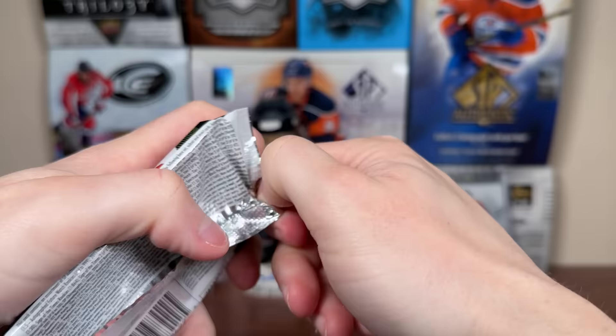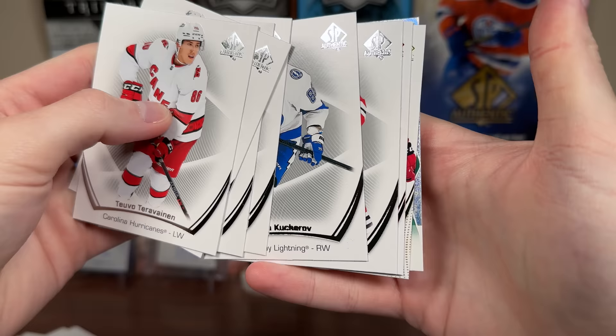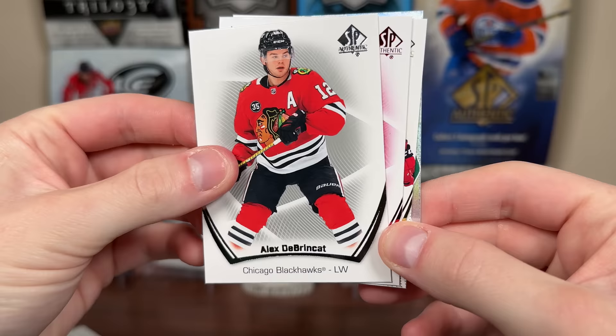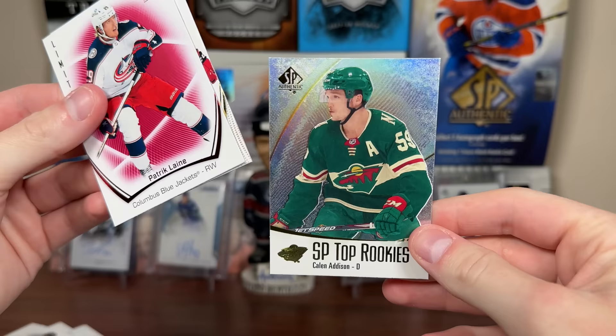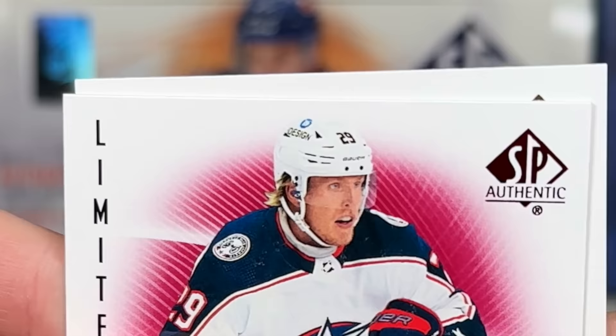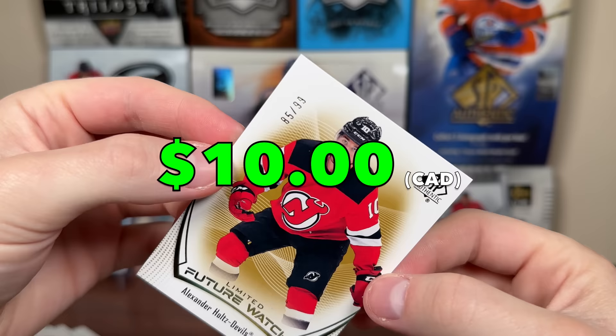Pack number 3 here. Got some base cards. Is that a Limited Red? Wait, is that a Limited Autograph? It's like gold foil — it must be a Limited Autograph, and the glove is right there. It's a very red glove, could be Devils perhaps. There's Laine Limited Red, Kaelin Ashton SP Top Rookie. Or is this a gold parallel to 99? Regardless, this is a slow reveal — it's Alex Holtz, 99. So yeah, it's a gold Limited Future Watch, 85 of 99. Alex Holtz Limited Future Watch — there's our number card in the box.